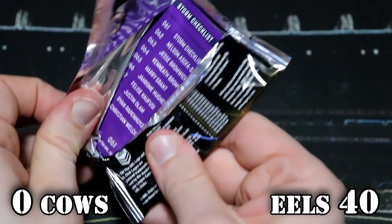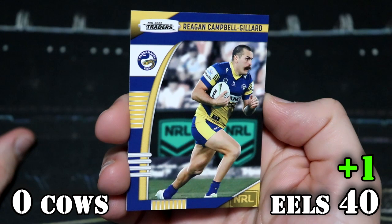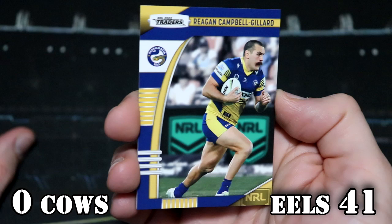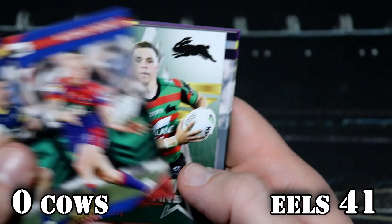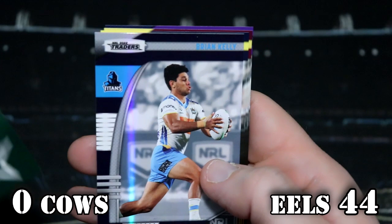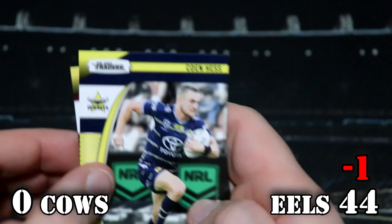The Eels — Regal Campbell, Gillard — that is one point, so they are on 41. Laurie Sutton, Barnett, and a Bunnies — Blake Taff and Brian Kelly Pearl. The rising stars are three points so they are on 44. Cohen — that's minus one. So that's 43 for the Eels.